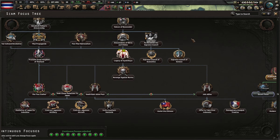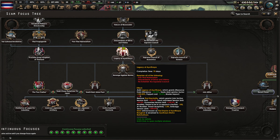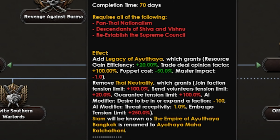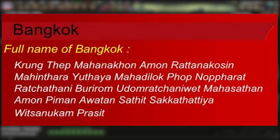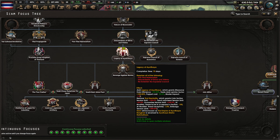Further down the tree: Pantai nationalism gives us descendants of Shiva and Vishnu which grants division attack and rate bonuses. Discounted leaders is quite nice, and 'Legacy of Ayutaya' gives us a new name - the Empire of Ayutaya - with Bangkok renamed to Ayutaya Maharachachani, which might actually be Bangkok's real full name anyway.